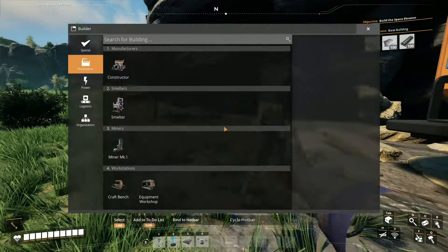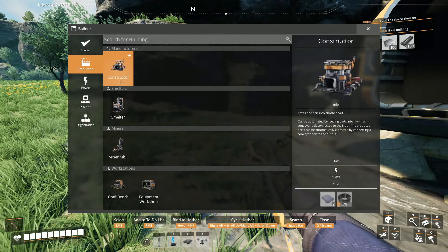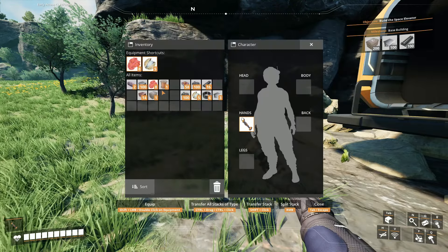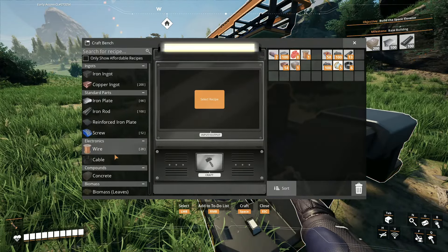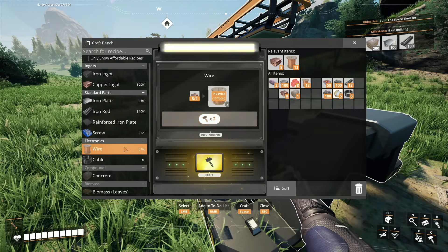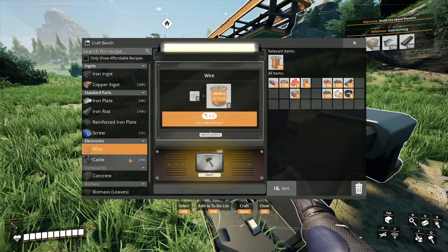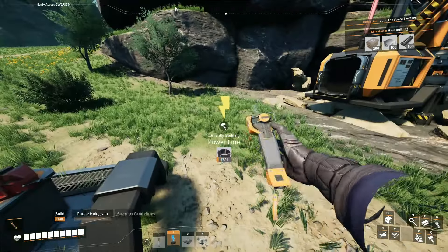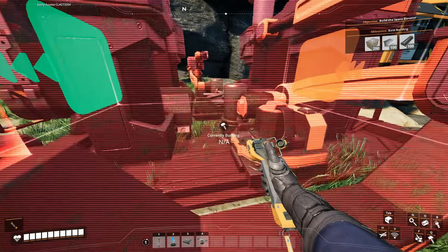I'm going to need to make some — what was the material I need for the constructor? I need some more wires. I do have some copper actually, so I can make a craft bench right here and then make some wires with this. Wait, no — I need cables, not wires. So I'll just make some of these, and now I can make a constructor.